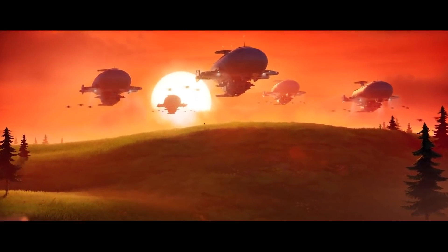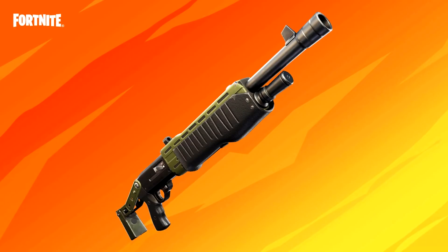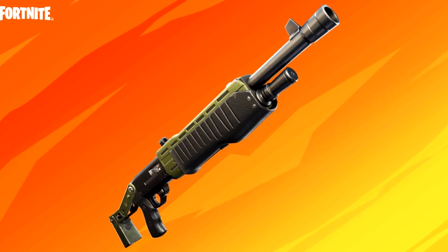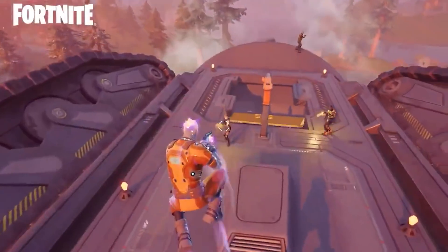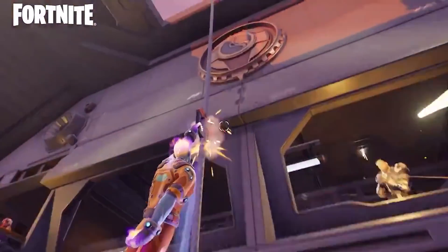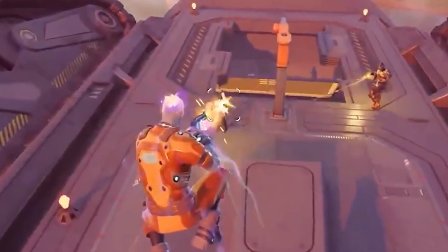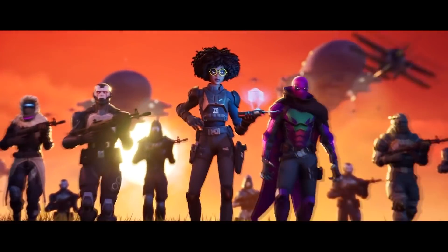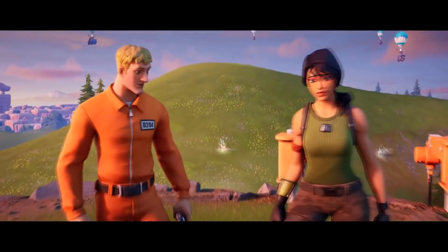Something else returning that OG Fortnite fans are going to be very excited about is the OG Pump Shotgun with a revamped version. It was actually leaked in the vertical zipline trailer on the Fortnite YouTube channel — for a brief second you can see a skin using an unreleased shotgun that looks very familiar to the OG Pump. There will probably be slight design changes, but the overall damage, sound effects, and usage will be very similar. It should be unvaulted and added to the loot pool sometime this season, most likely in the first big downtime update in the next few weeks.